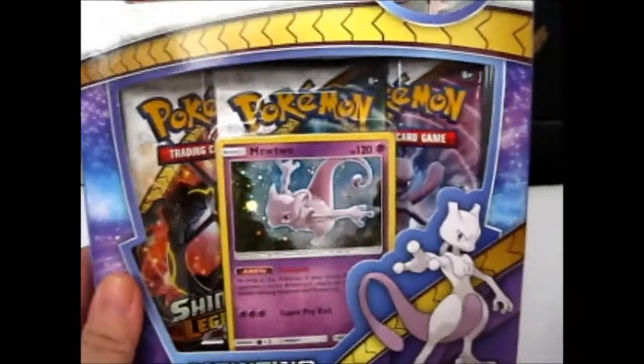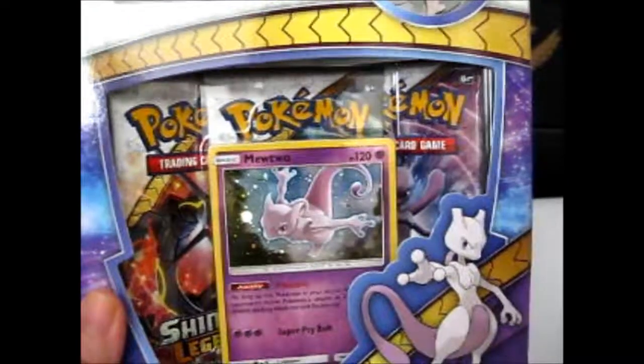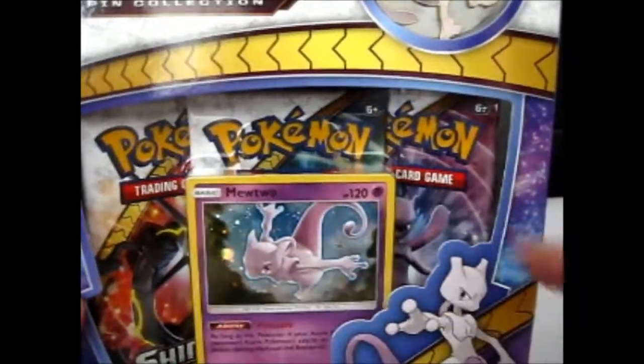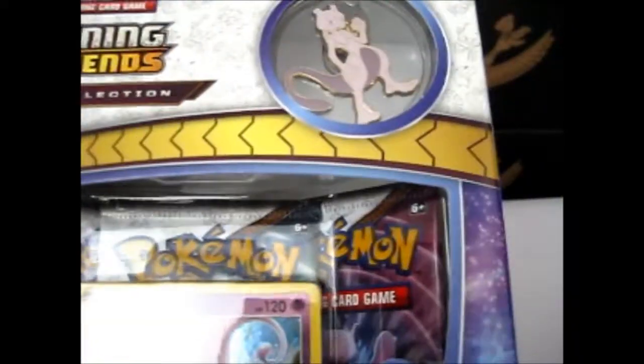Ruth here, and this is the Mewtwo Shining Legends Pink Collection Box. As you see, Mewtwo is on the front. So you have three Shining Legends Booster Packs, a Promo, and a pin up here.